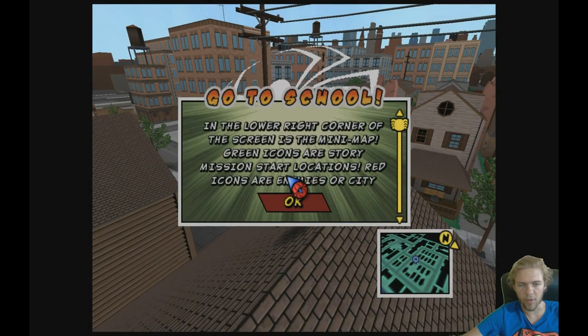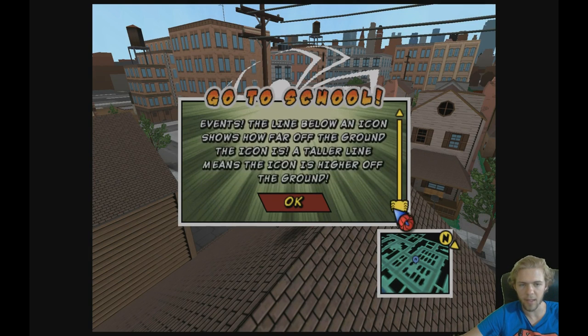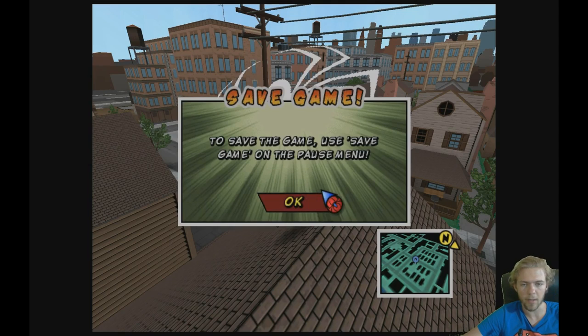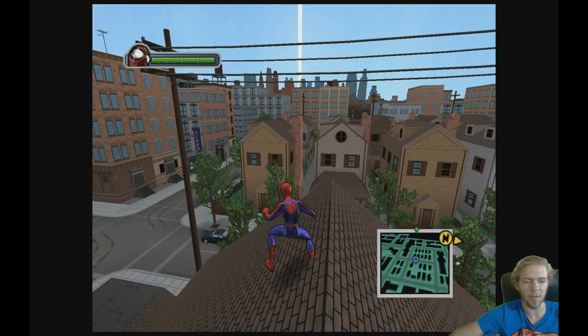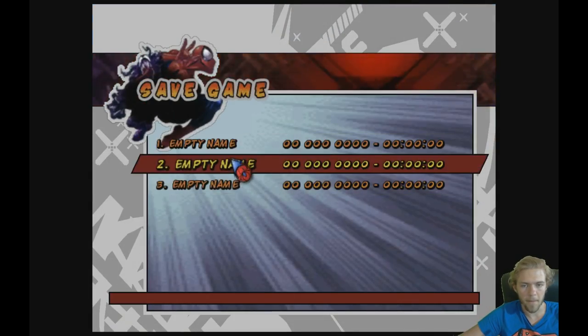In the lower right corner of the screen is the minimap. Green icons are story missions and start locations; red icons are enemies or city events. The line below an icon shows how far off the ground the icon is — a taller line means the icon is higher off the ground. Save the game using Save Game on the pause menu. Save successful! Alright, we did it!